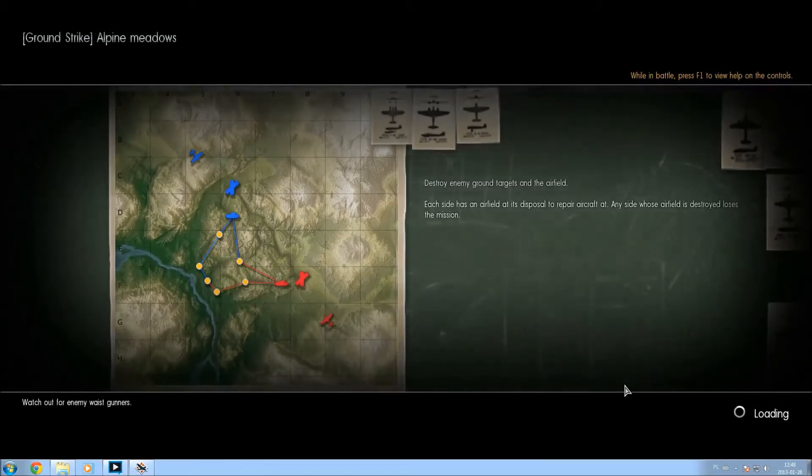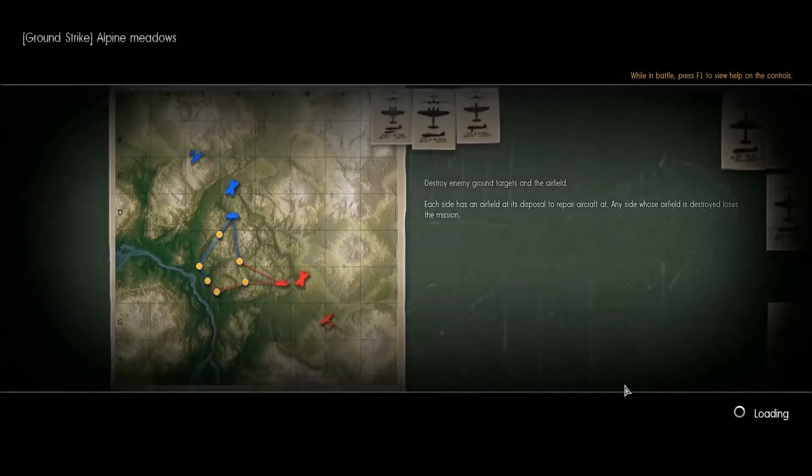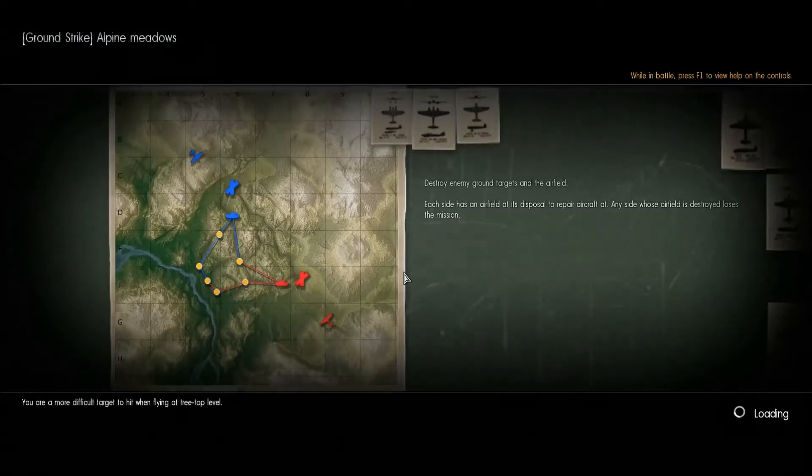We did get another ground strike — Alpine Meadows. On this map you can actually see the routes that the ground moving units will take, indicated by those strings between points. You can see they will meet up here and here, and on those two points you can expect them to become stationary targets. If you can survive long enough in your bomber to that point, you can drop bombs very easily and score good experience and credits.